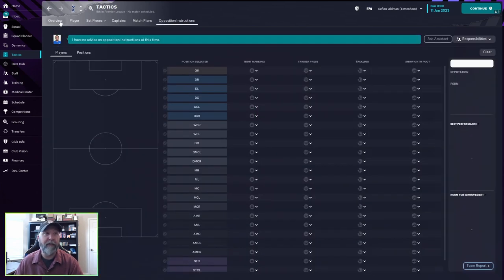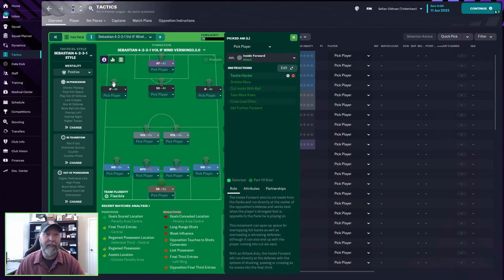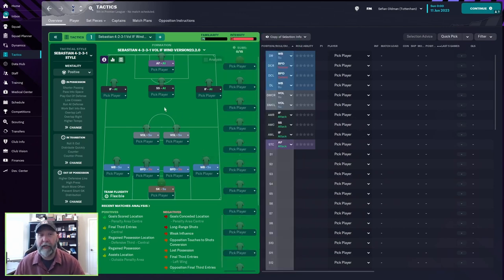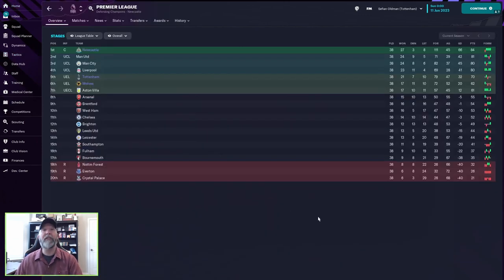Out of possession: high press, higher line of engagement, higher defensive line, trigger press much more often, and prevent short goalkeeper distributions. No additional player instructions. If you want to try this, I won't have a link in the description but you can pause to see the screens. I haven't gone through the tactic in depth so I can't answer detailed questions, but for these three teams it did really, really well.